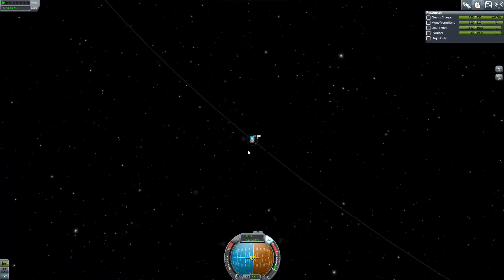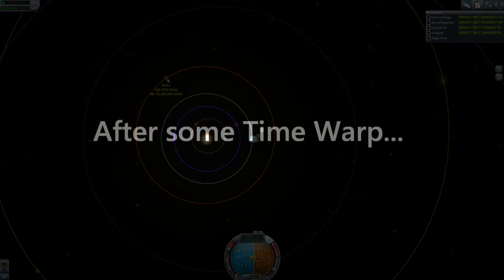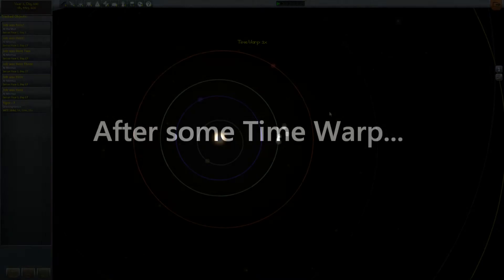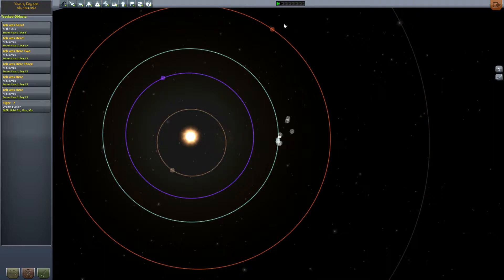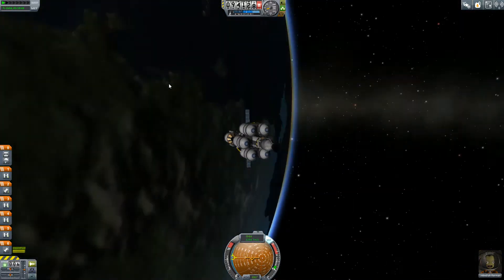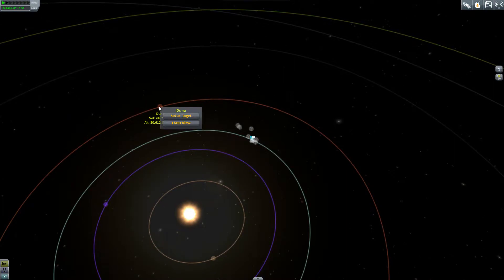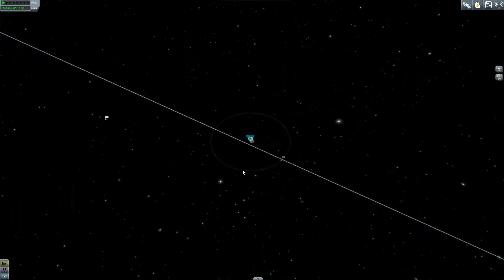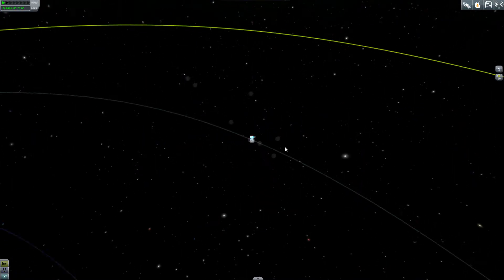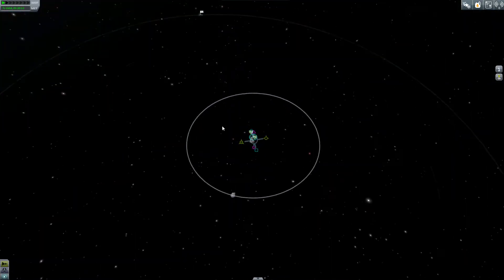Now we're going to see about setting off for Duna. I bet we're at a pretty bad phase angle. Our angle here is pretty close to 45 degrees — it's supposed to be about 44.89. We'll take control of Tiger Seven, which has been orbiting Kerbin running on solar power. Ship looks fine, Jeb looks happy as a clam, and we're going to plan an escape trajectory burn — burning prograde with respect to Kerbin.